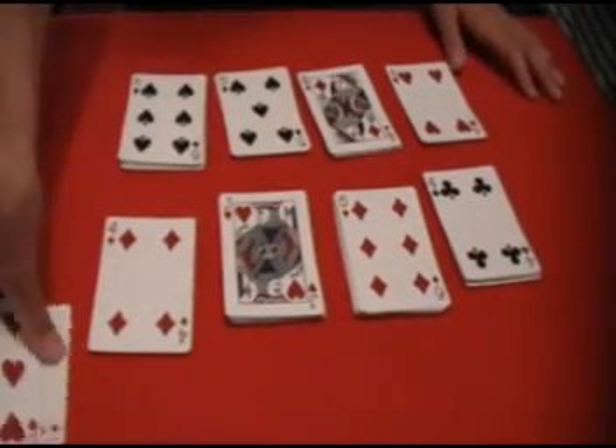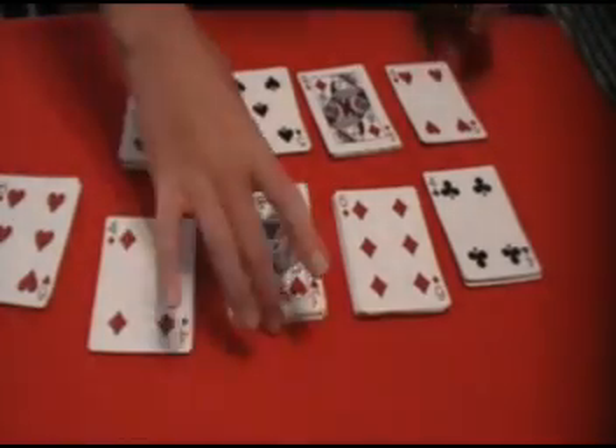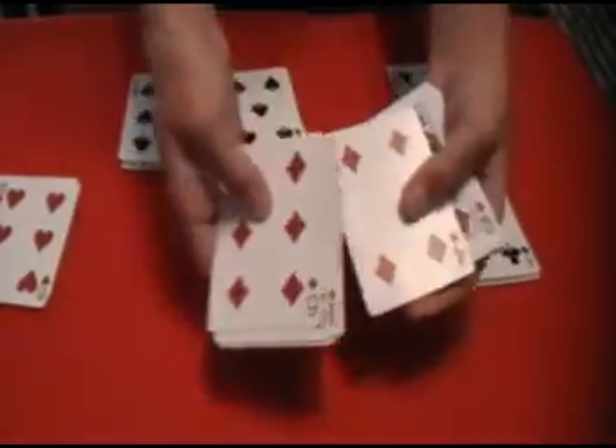Now what you do is get rid of piles that add up to 10. So Jack equals 10, the Queen is 10, the 4 and the 6 equals 10, and this 4 and this 6 equals 10.